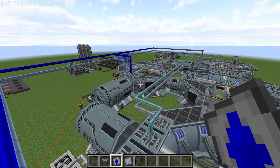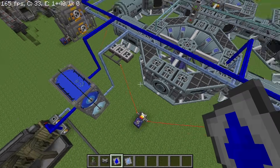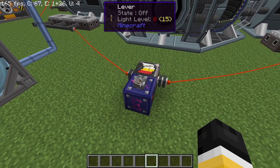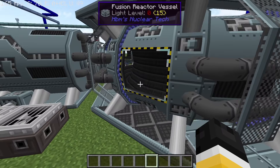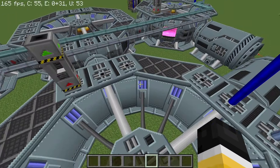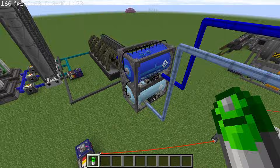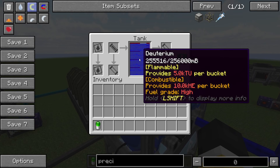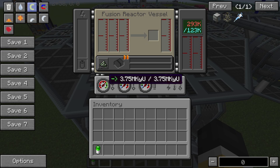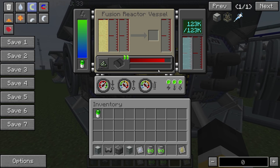A lot of pipework goes into these builds — the same goes for particle accelerators, as coolant needs to be supplied to each component. So that is the fuel and coolant done. Now if we flick this lever to supply the klystrons with power, that is going to ensure that all three of these fusion reactors start running. This will supply us with enough klystron units per tick to run the central fusion reactor on chlorine. So if I set this to chlorine plasma, you can see that we have enough klystron units per tick. Supplying this with fuel — and there we go.